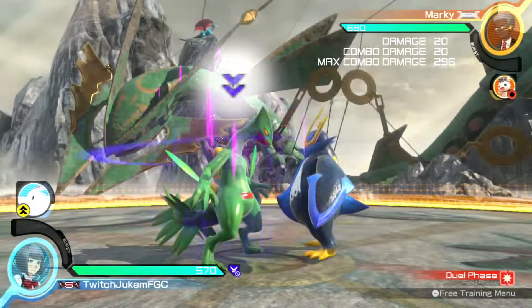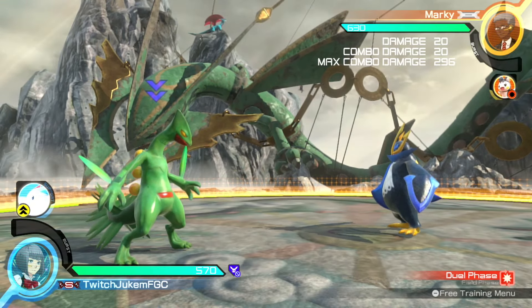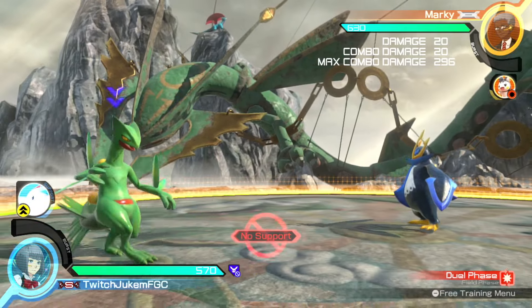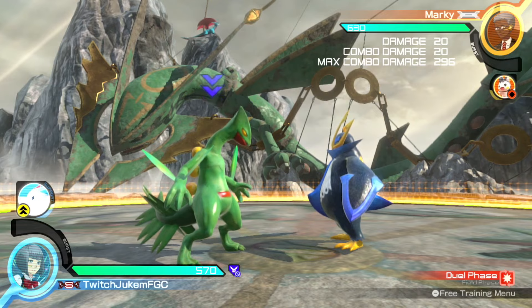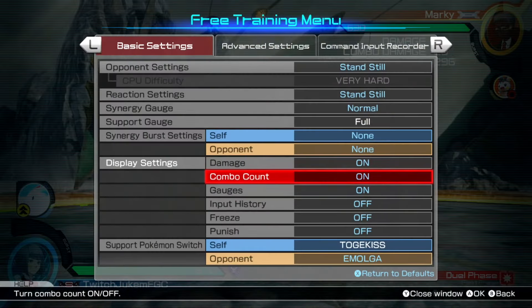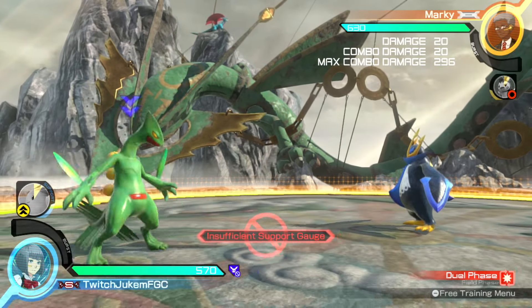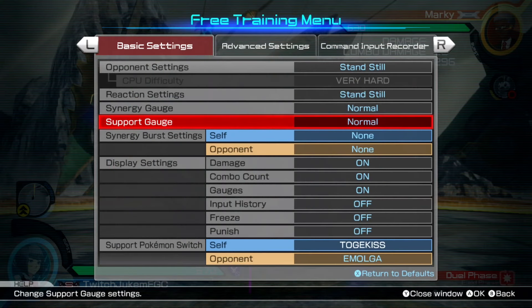And now for our last one, which is only applied by Decidueye when he uses Spirit Shackle or his dual phase grab: a no support lock. It's just like the no synergy burst I mentioned before, except without as many unique quirks. Your support still charges — it just won't be able to be used even if it's fully charged. You can see it right here, still charging, but I don't have it available to me.